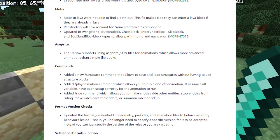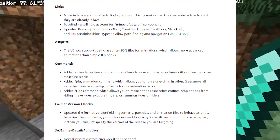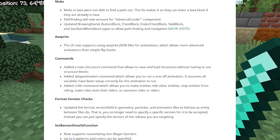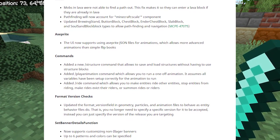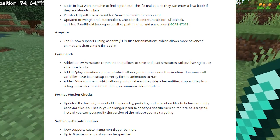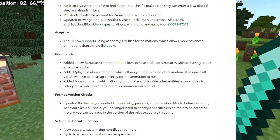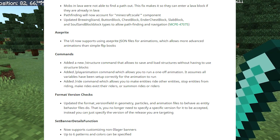There are technical updates I won't cover in this video — remember they're in the changelog in the description. After technical updates we have Aspirate, which is somewhat technical. The UI now supports using Aspirate JSON files for animations, which allows more advanced animations than simple flipbooks.